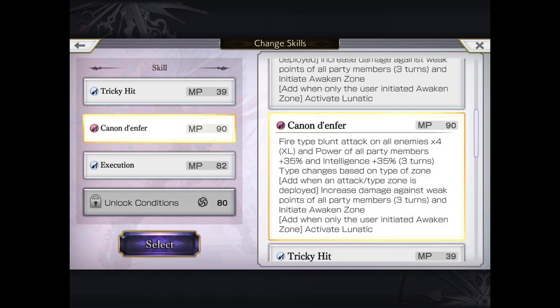Canon Denfir is the one that sets Another Zone. Note that it not only attacks four times XL blunt, but also raises power and int up 35% for three turns. On top of that, this also changes element and will awaken the zone to have Another Zone, and it activates lunatic for him.